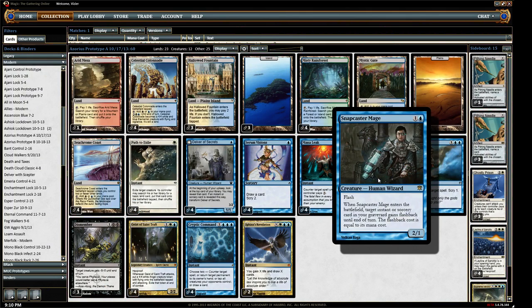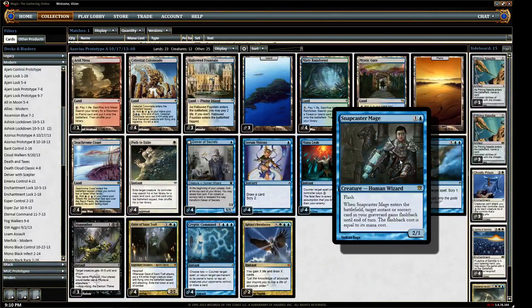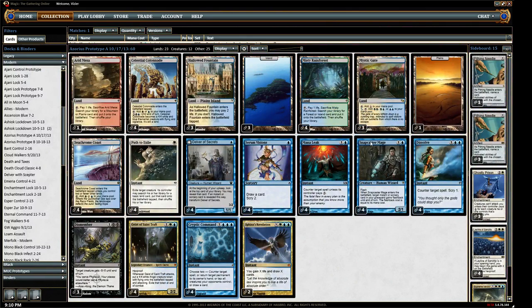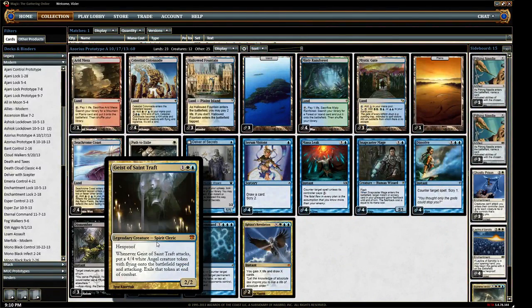The other creature we're running here is your Snapcaster. This is like your mid to late game. Sometimes you'll play it on turn three and Snapcaster a Path to Exile, or turn four you might want to be Snapcastering a Mana Leak. But most of the time you're going to be waiting, and you're going to want to Snapcaster a Cryptic. If I can hold off and stabilize in other ways until I can Snapcaster a Cryptic, that's how I win the game most often — starting to get multiple Cryptics every turn. Then you swing with Geist for the win.